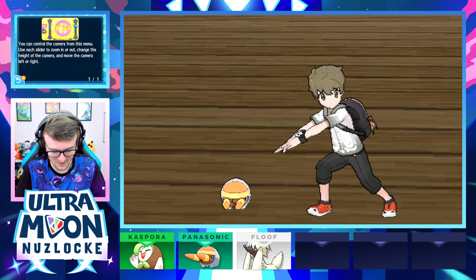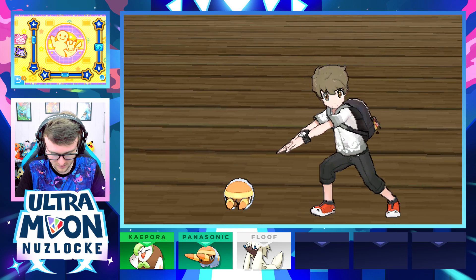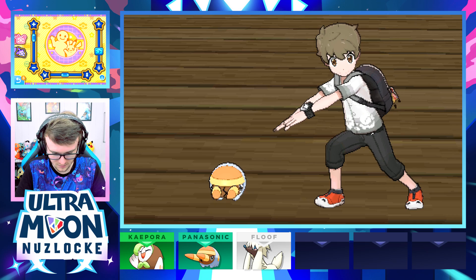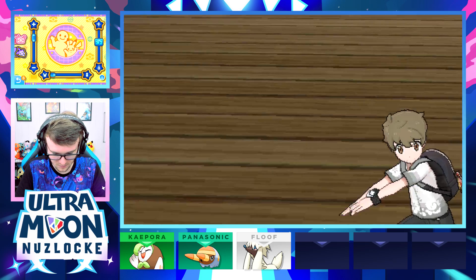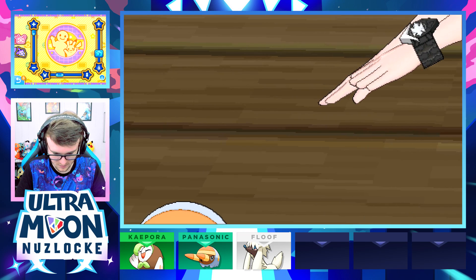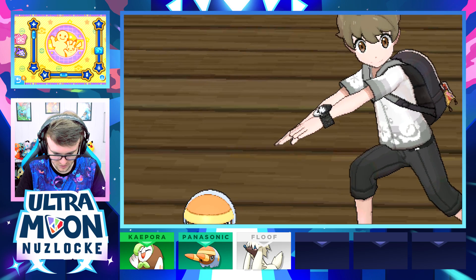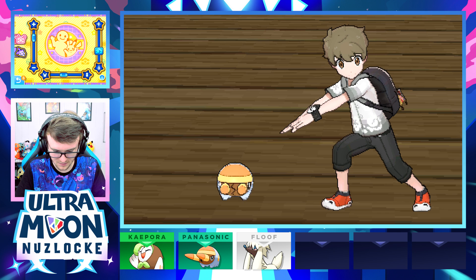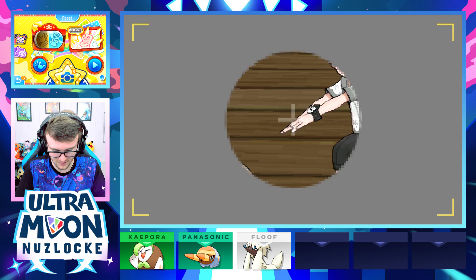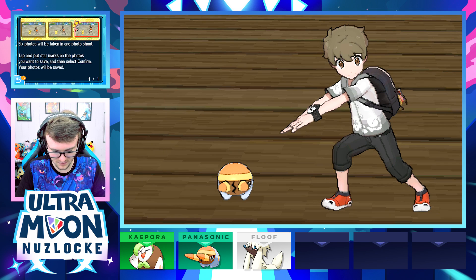You can use the camera from this menu — okay so left and right movement is available. I just wish Scrubby wasn't so tiny. Going back to it and just pointing at the boy — he's just like looking at me. Okay, six shots taken, let's do one shoot.